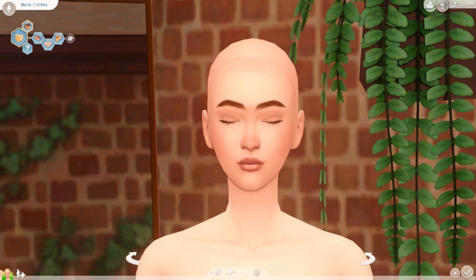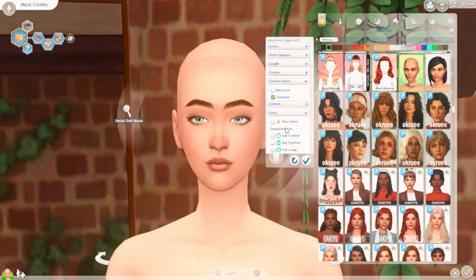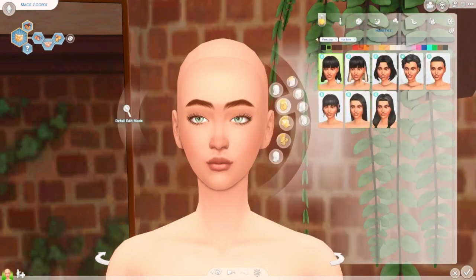As usual when a new pack drops, I love to create a sim with the pack. Here we have my sim Macy Cooper. I've gone ahead and given her some skin details, and this is what her face looks like. I can't wait to see what this pack came with — it gives me a chance to explore the pack content as well.